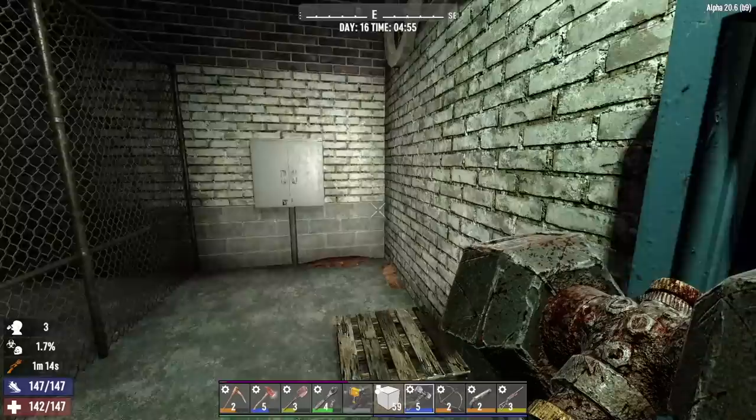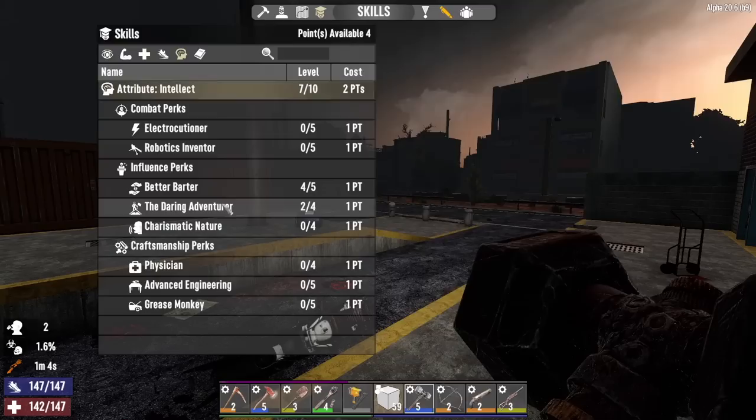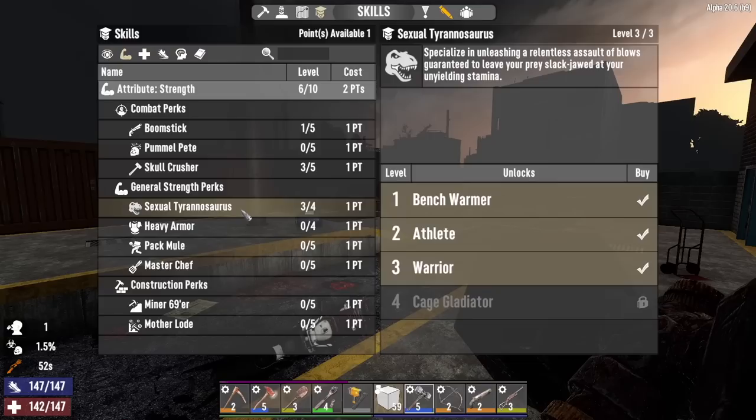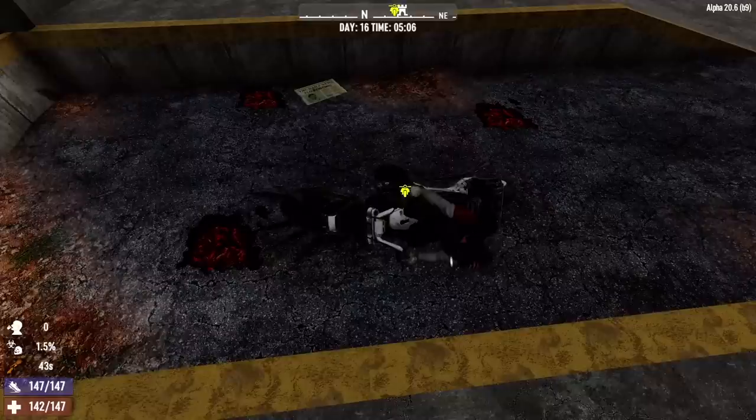Hey, what's up everyone, Glock 9 here and welcome back to Lucky Looter. It is the morning of day 16. I've got four skill points to spend this morning. We're going into Daring Adventurer level 3, which will give us additional choices for quest rewards and more dukes for completing them. Let's go into Strength level 6 — unfortunately we have to get it to level 7 to get more stamina or go into Skull Crusher. So I'm just going to go into Boomstick level 2 with that last point.